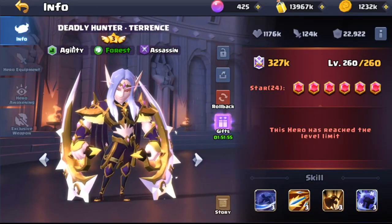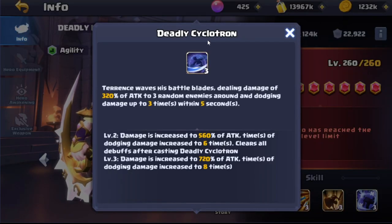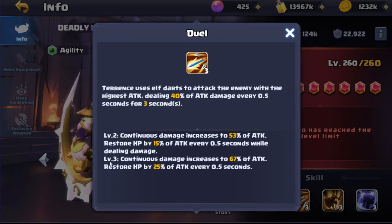So he's a forest assassin, he's obviously got the agility gear. His skills include the Deadly Cyclotron — he's going to wave his blades and deal up to 720 percent of attack damage, increased to eight times as you can see within five seconds, so this is at max, level three. Terence also uses Elf Darts to attack the enemy with the highest attack, dealing 67 percent of attack damage every 0.5 seconds.